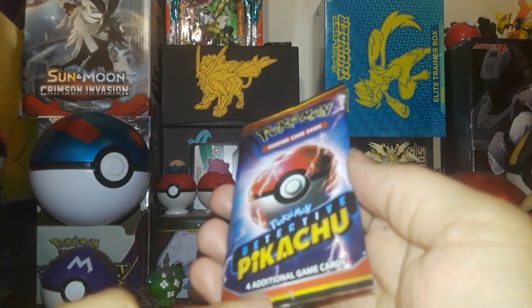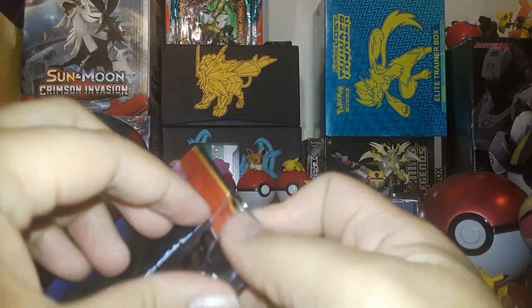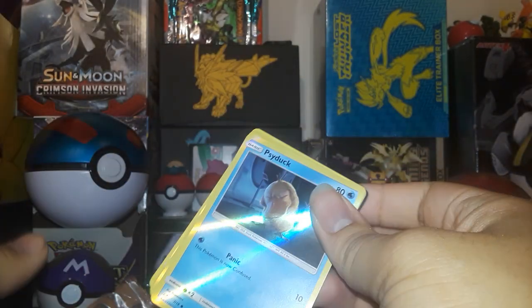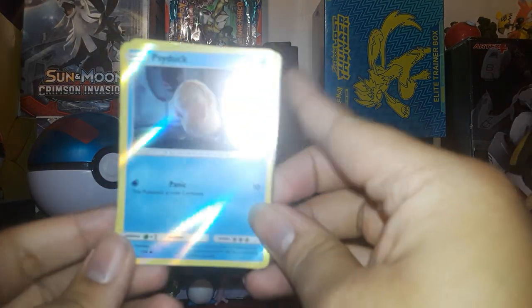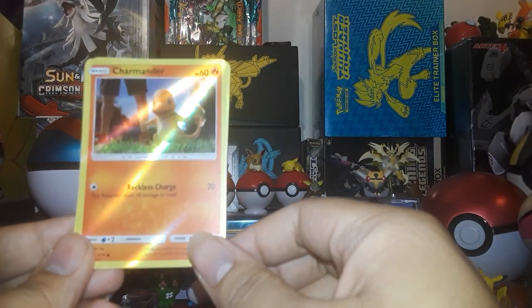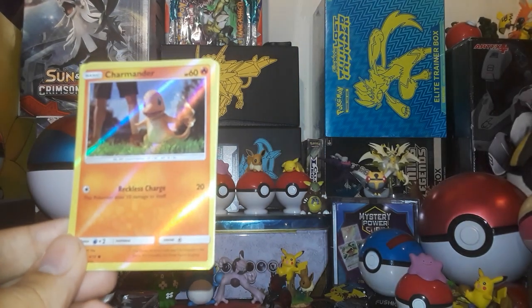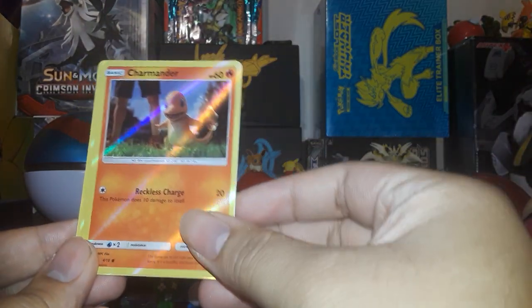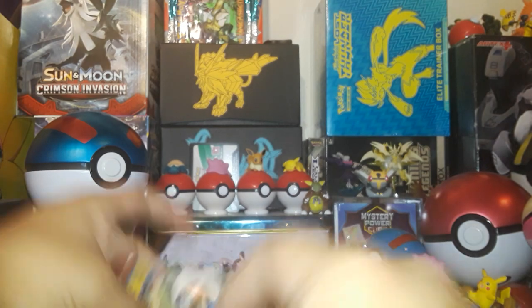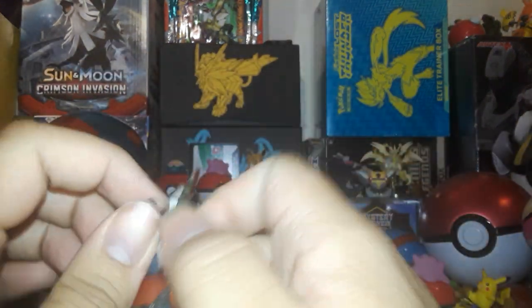There are only about four additional game cards in here, which kind of sucks, but it's kind of like the Japanese cards, basically. Right off the bat we've got a Charmander, a Bulbasaur, and a Charizard at the end. And here is the code card. We'll open up the Crimson Invasion pack that comes with it first, before we get into the last part.